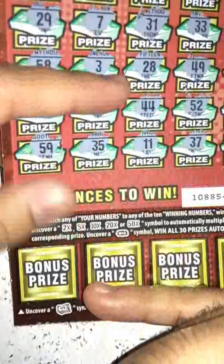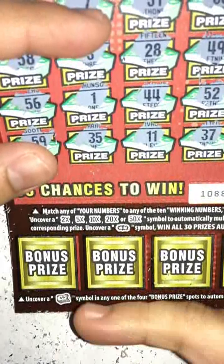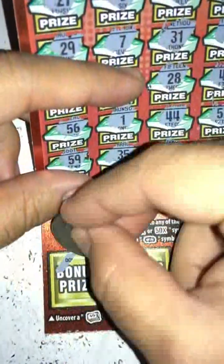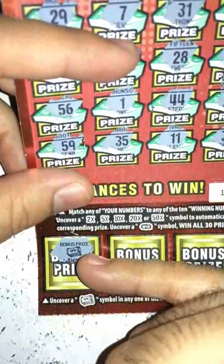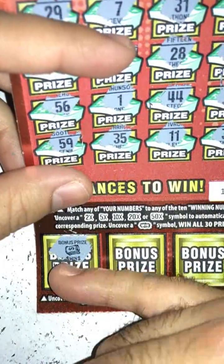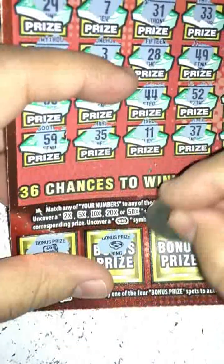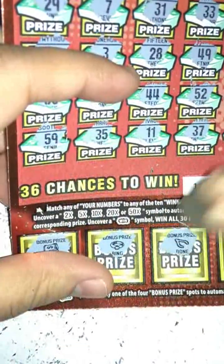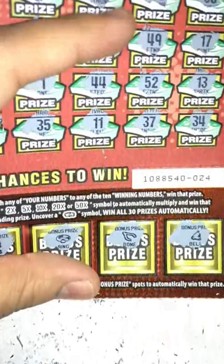The bonus section says: reveal a money symbol in any of the four spots to automatically win that prize. Oh shit, there it is guys — got the win symbol! That's one winner. Next up: a ring, nothing for that. A bone, nothing there. And a bell, nothing for that either.